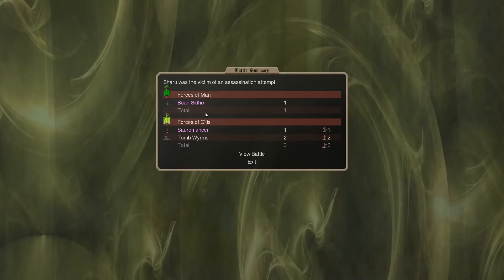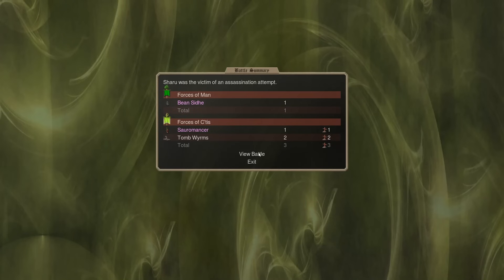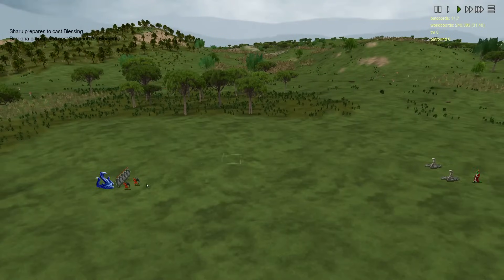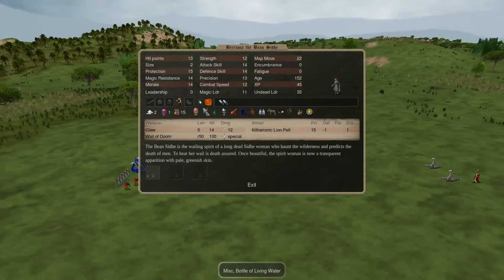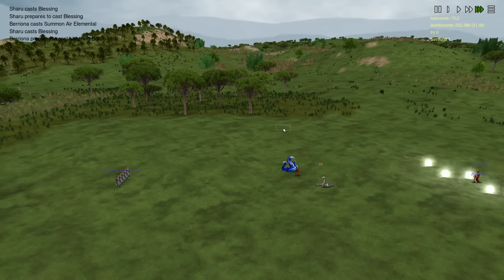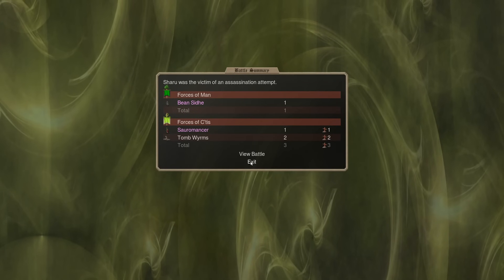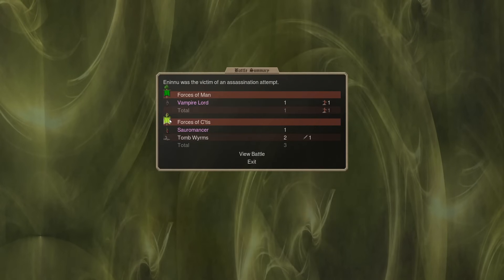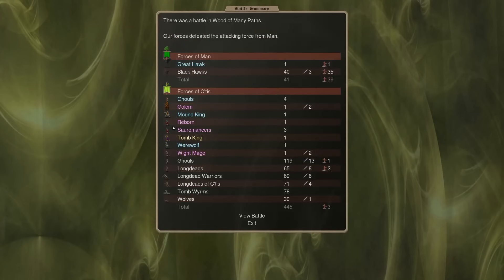There's only one Assassin left, I think — this Banshee. But this is the tough one — the one with a Lifelong Protection, air gems for air elementals, a water bottle, and some basic armor. Yeah, this is a tough one to kill. This is by far the hardest assassination to deal with, I don't think there were any harder than this.